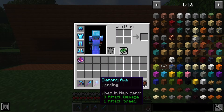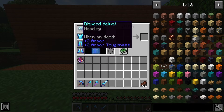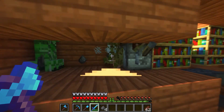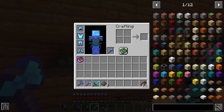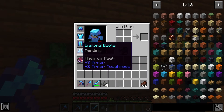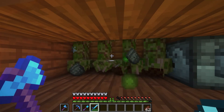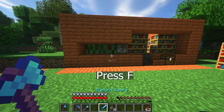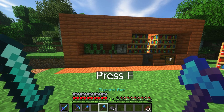Mending is a wonderful enchantment that can repair a player's tools, weapons, or armour. When the player gains XP, any item with the mending enchantment will be slightly repaired if it is in the main hand, off hand, or armour slot. Because of this mechanic, mending is one of the best enchantments in Minecraft. If you want to equip an item into your off hand, or secondary hand, simply press the F key.